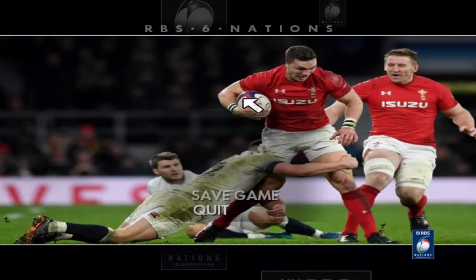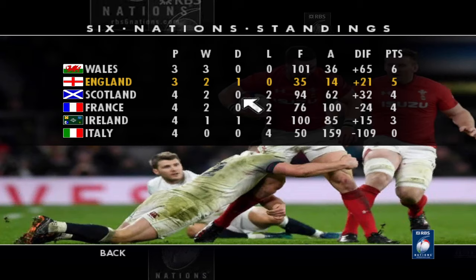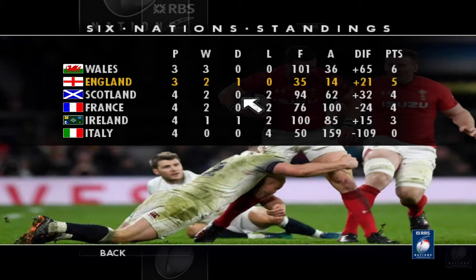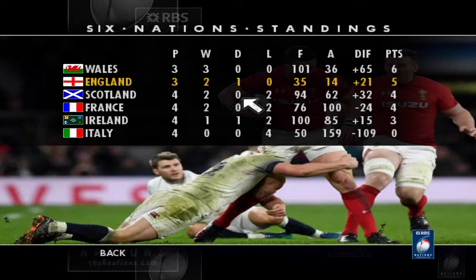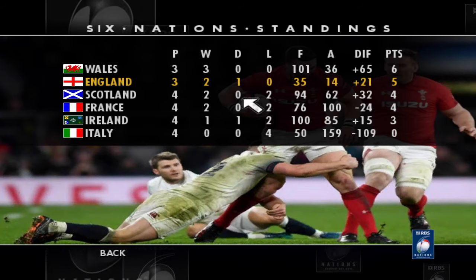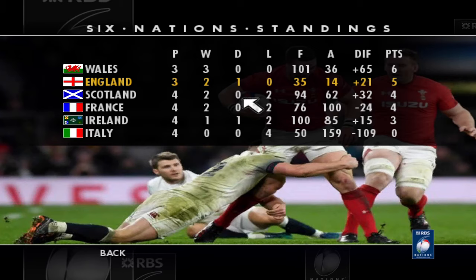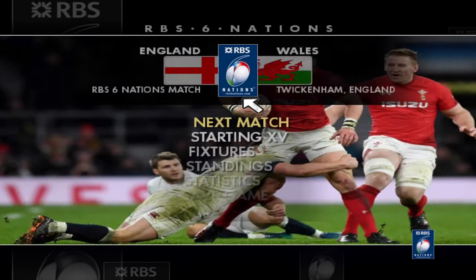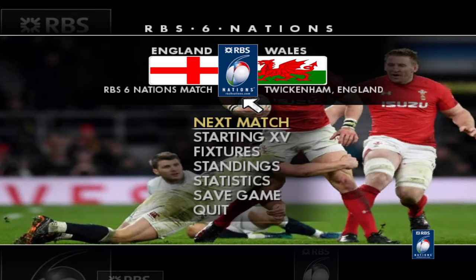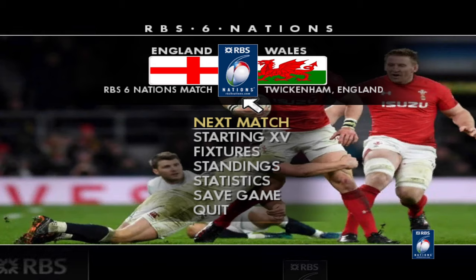Let's get to the standings. Wales played 3, won 3. Look at the points on the board — 101. England in second, played 3, won 2, drew 1 — we're a point behind. Scotland, France, Ireland and Italy have all played four matches so they only have one game left, so we don't really need to worry too much about them. In the next episode is the big one — the undefeated Wales come to Twickenham to take on England, and you would think the winner of this match will win this Six Nations campaign.